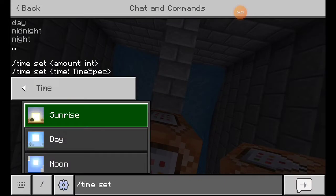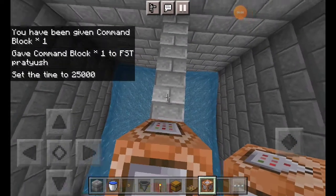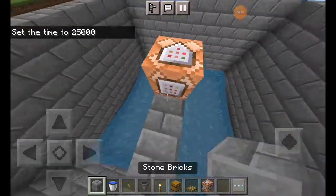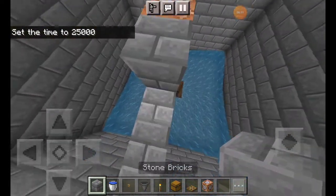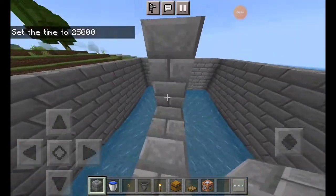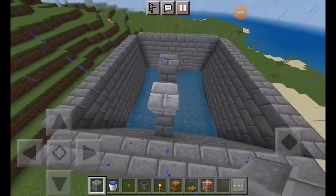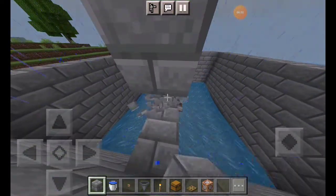Then put them as night as possible. Then you spawn them as iron golem. We have to make a structure like this. Then put it back to the bottom, put it back here, and then put it back here and throw the bottom block.